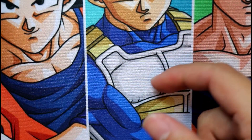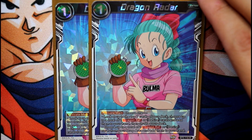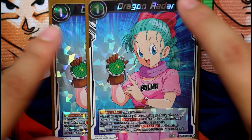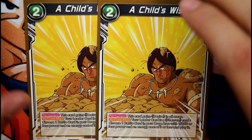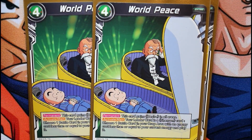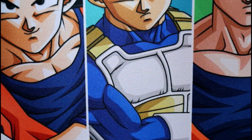Since this is a wish mechanic deck, we run two Dragon Radars to help search for dragon balls, get dragon balls from the drop area, or retrieve a desire card from the drop area. We run two Child's Wish because any wish leader needs desire cards — it's essential. Then we have two World Peace to get any card equal to your energy level. And you have your seven dragon balls — the generic wish leader staples.